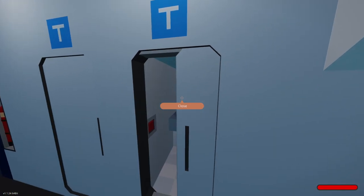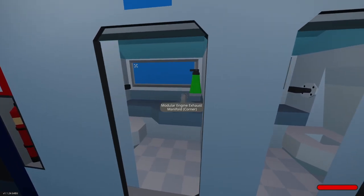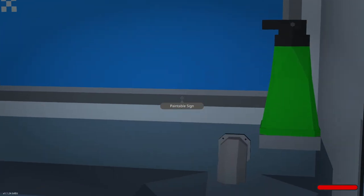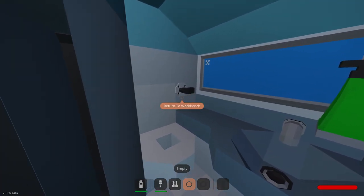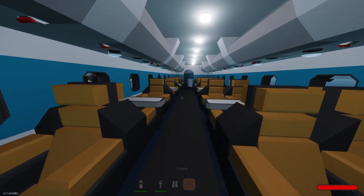And then we've got the elevator that doesn't work — that's fine. We've got toilets. Oh, I like that. It looks like a bottle, doesn't it? And then we've got a little sink, a bathroom. Very cool, love it.